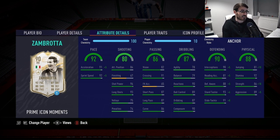Getting into his in-game stats, some superb stats: 93 standing tackles, 90 reactions, 91 crossing, 96 shot power as well, which is pretty awesome. I did also have the anchor chemistry style applied to him — play traits of outside foot shot and dives into tackles in the icon profile.